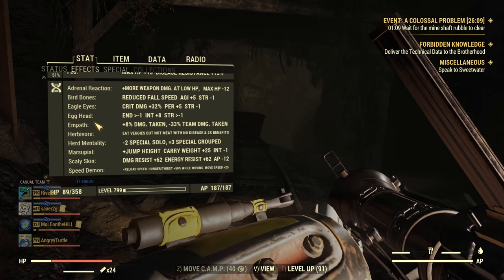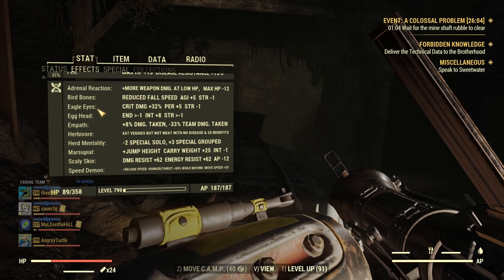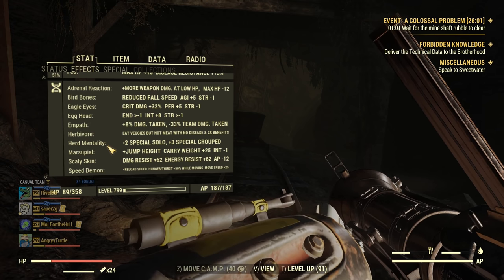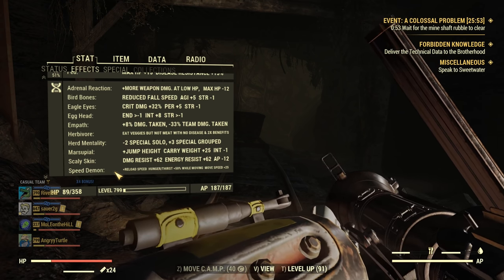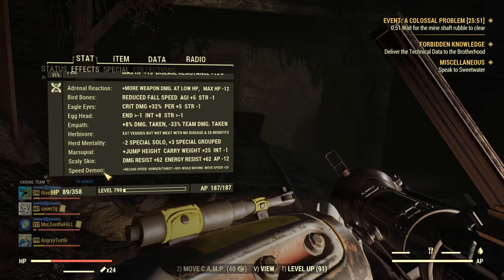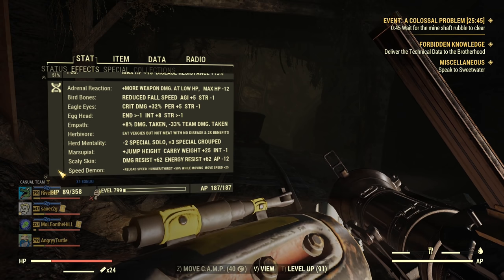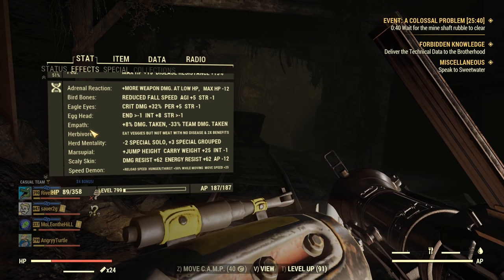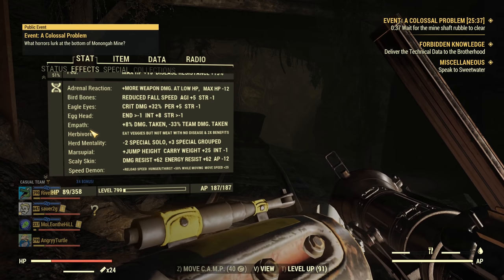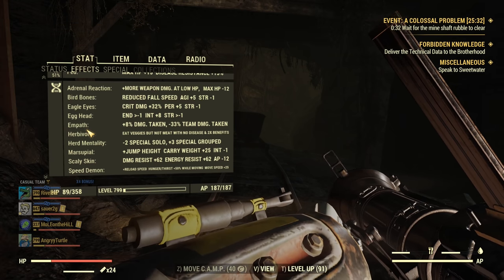Now the mutations themselves — this is my standard setup that I haven't changed: Adrenal Reaction, Bird Bones, Eagle Eyes, Egg Head, Empath, Herbivore, Healing Factor, Marsupial, Scaly Skin, Speed Demon. That's a perfect setup for almost every heavy gunner and I've kept it for quite a while. Empath works as long as you have at least one teammate — it's always beneficial, so keep it on even with a random team.